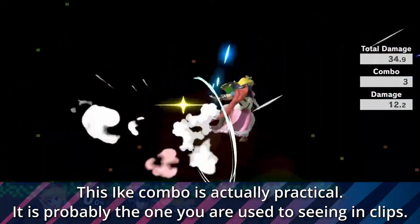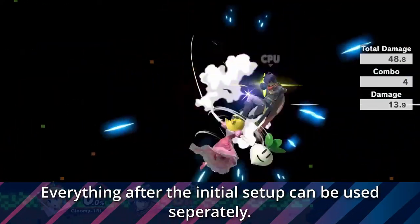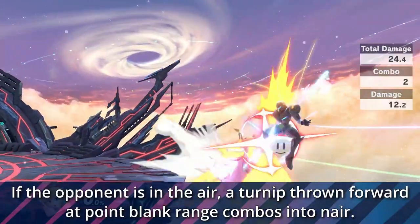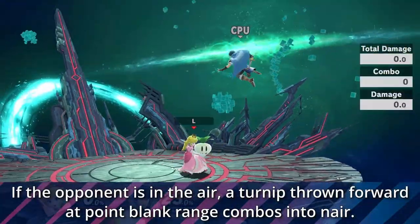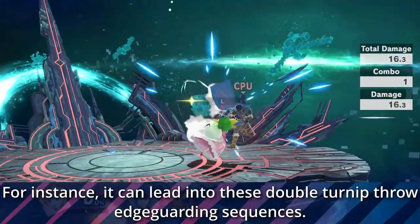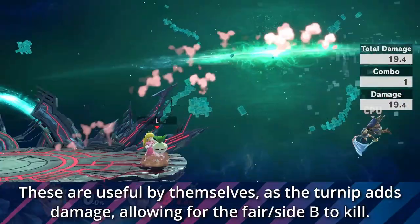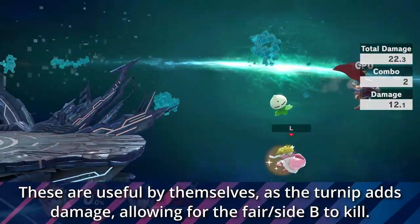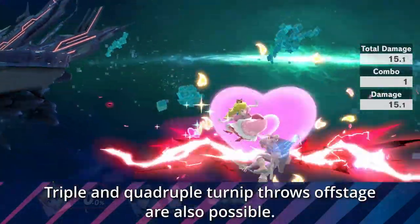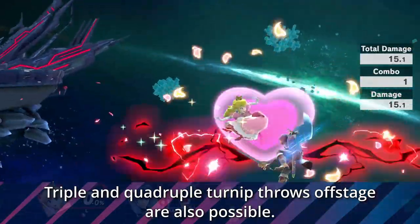This is especially useful as a dash forward turn up throw can be a better burst option than dash attack. This Ike combo is actually practical — it is probably the one you're used to seeing in clips. Everything after the initial setup can be used separately though. If the opponent is in the air, a turn up thrown forward at point blank range combos into nair. The nair re-catches the turn up so you can combo the opponent further. It can lead into double turn up throw edge guarding sequences. These are useful by themselves as the turn up adds damage, allowing for the fair or side beat to kill. Triple and quadruple turn up throws offstage are also possible — I will leave a link to that tutorial down below.